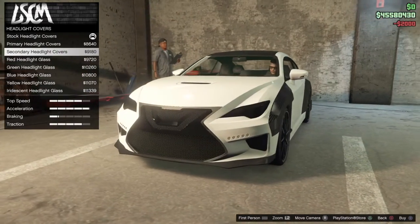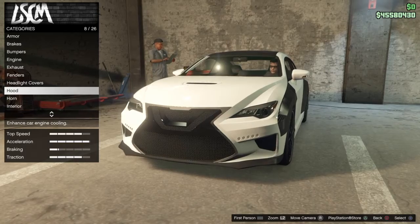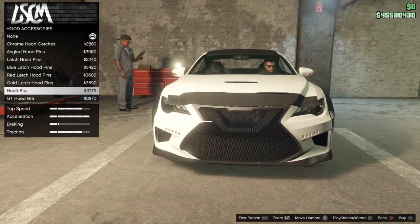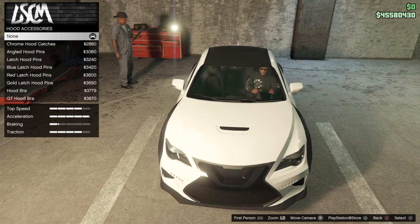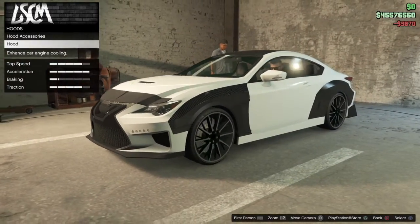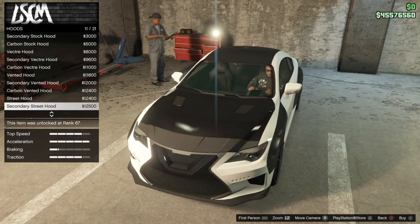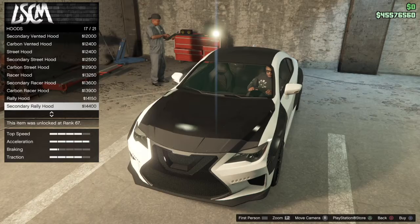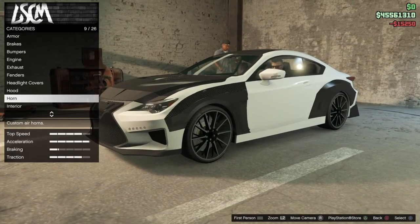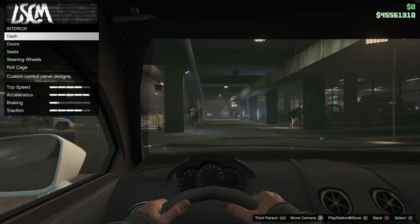Headlight covers. What color do we make this? We can actually just put this right away. Hood — put this one on. Horn — there's only the standard one, that sounds good. Interior, okay here we go.